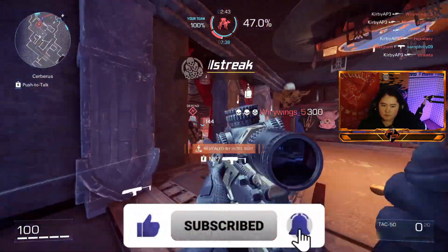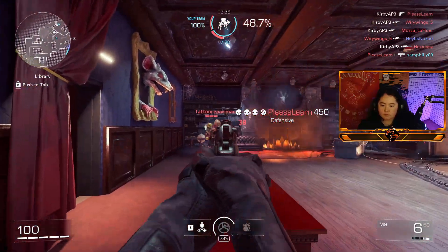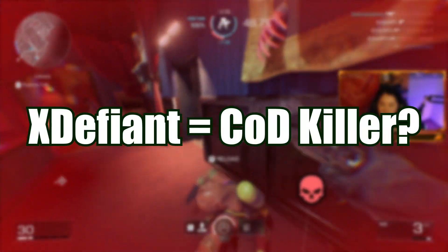The only thing I wish was different — and it's so small it doesn't really affect the game at all — is the icons in the kill feed. I think it would be cool to show the headshot icon. Do I think X Defiant will be a CoD killer? No, I don't.